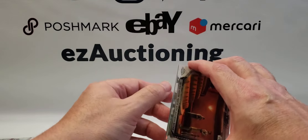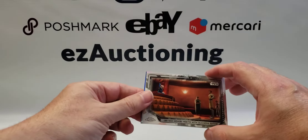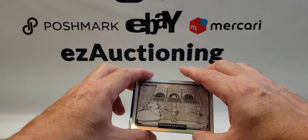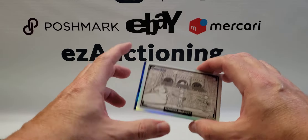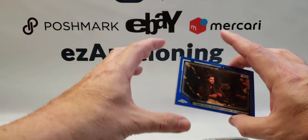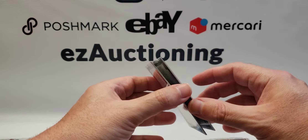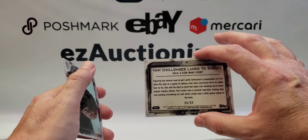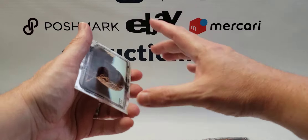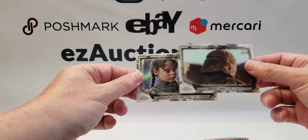We have some color in this one. A blue Obi-Wan meets with Duchess Satine, another Visions insert, and a blue Han challenges Lando at sabacc — and this one is numbered 9 of 99. We'll put that in our refractor pile. Also Grogu uses the Force and young Jyn Erso escapes the Empire.